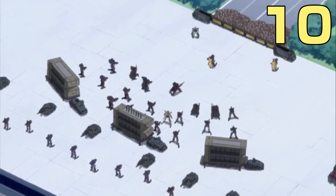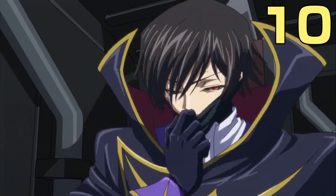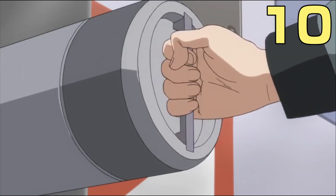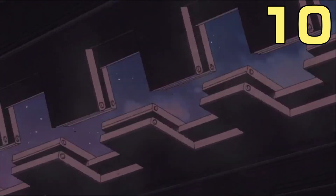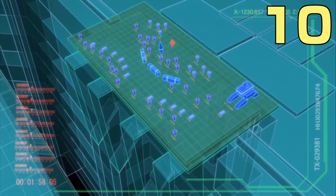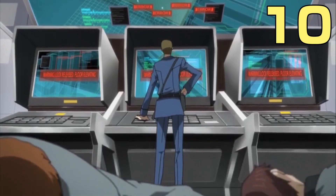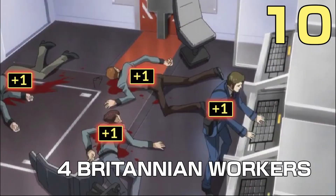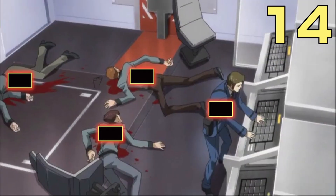The rest of the kills come from the scene where Zero rescues the Black Knight hostages. Lelouch reuses an old strategy from R1 by having someone move the platform, causing all the enemy forces to fall on each other. This same person then kills himself, and since there are 3 other dead bodies with him, let's add 4 to the kill count.